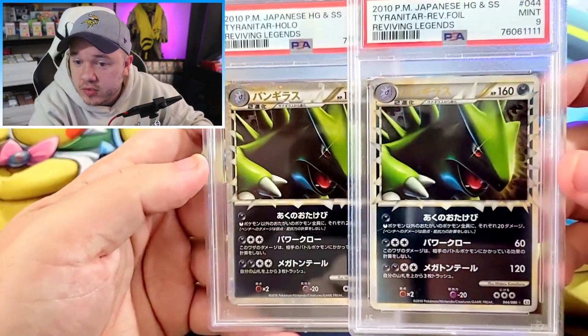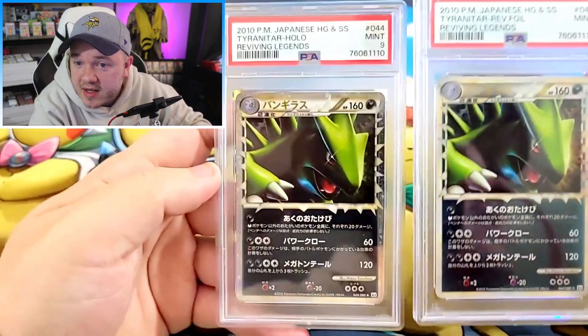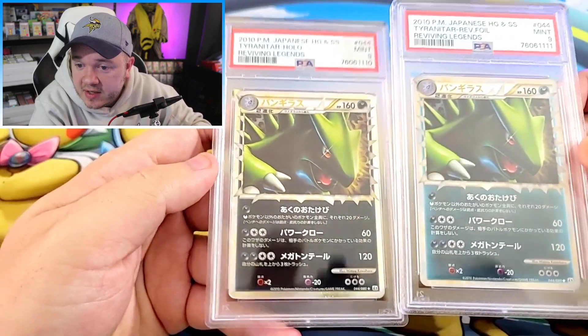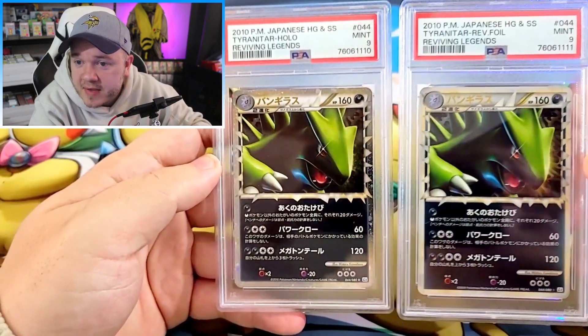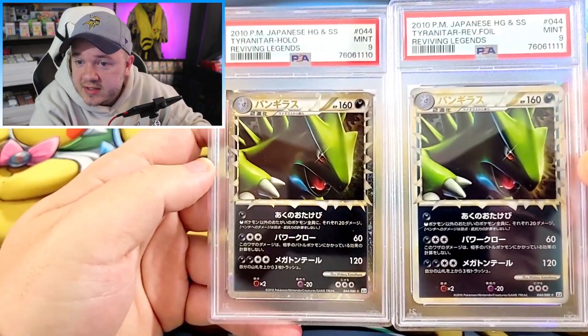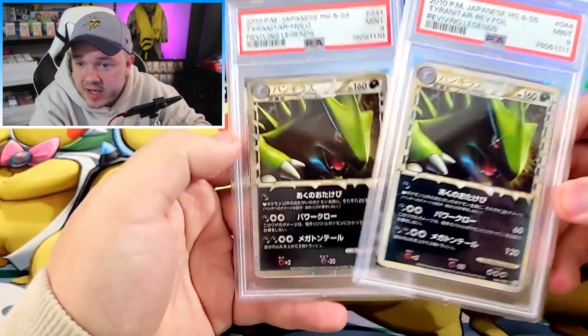Next up, we've got two unlimited from Reviving Legends — the Reverse Holo Tyranitar and the Holo Tyranitar, both in PSA 9. Once again, unlimited. I feel like unlimited is a little harder to come by when it comes to HeartGold SoulSilver. But both of these cards are really cool looking. I really like Tyranitar — one of those really popular Pokemon that doesn't get enough love, in my opinion.